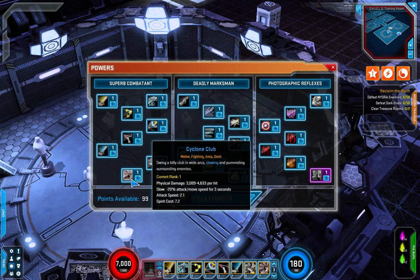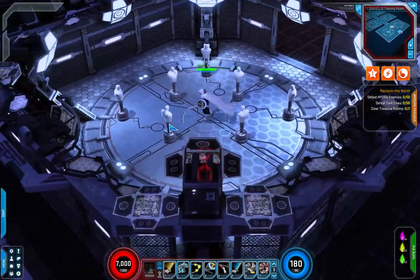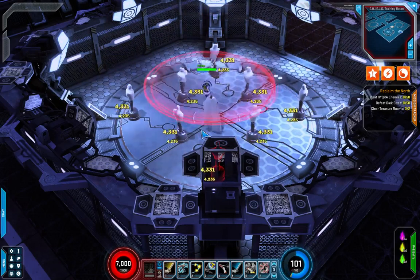Next we've got Cyclone Club — swing a billy club in wild arcs, slowing and pummeling surrounding enemies. It's going to slow them a bit and do massive damage. Very cool.